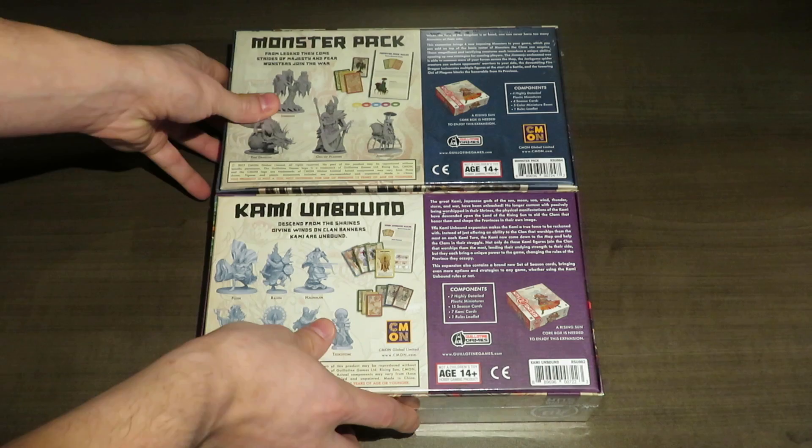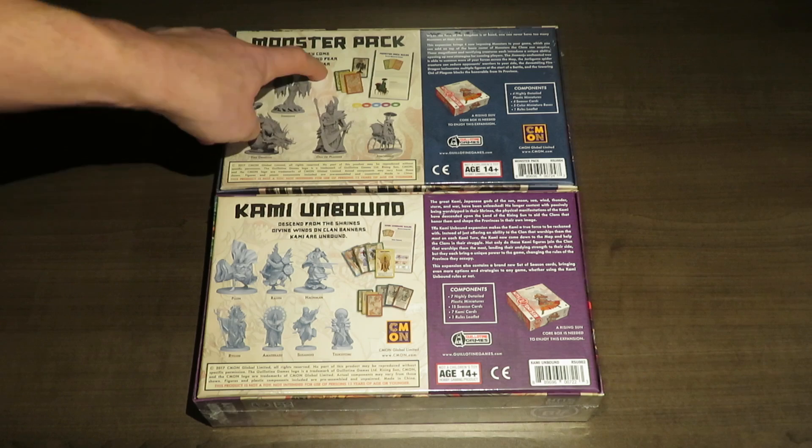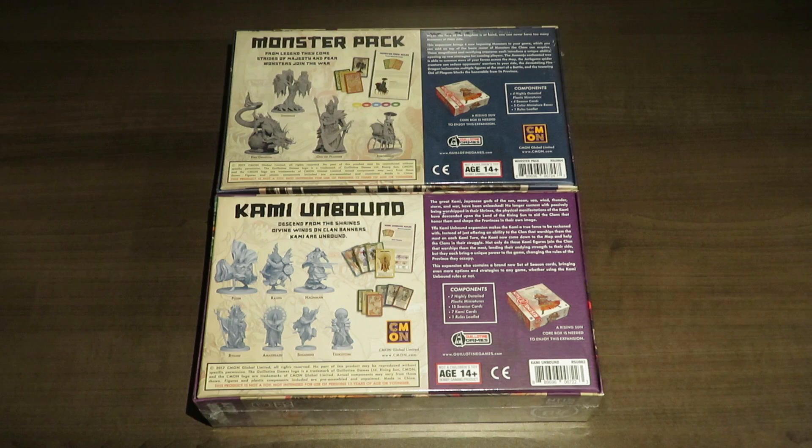The first one up here — the Monster Pack at the top — is from Legend They Come, Strides of Majesty and Fear, Monsters Join the War. There are four different monsters that are going to come in, and they'll also bring some season cards as well as their monster cards. It says: when the fate of the kingdom is at hand, one can never have too many monsters at their side. This expansion brings four imposing monsters to your game, which you can add on top of the basic roster of monsters the clans can acquire. These magnificent and terrifying creatures each introduce a unique ability, opening up new strategies for cunning players.